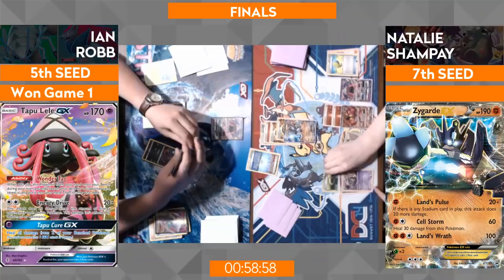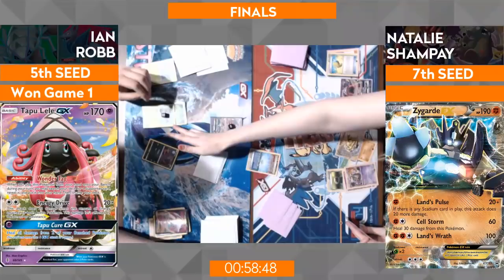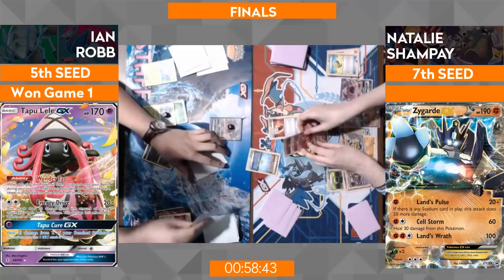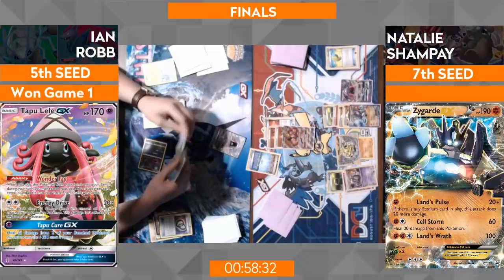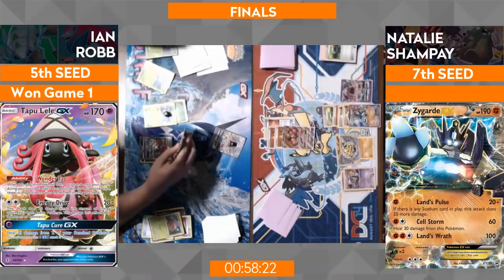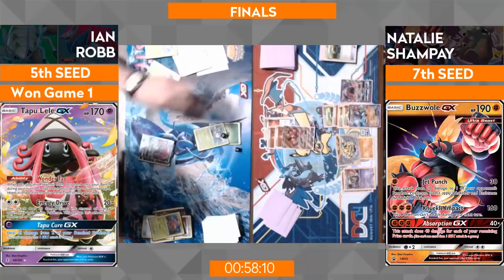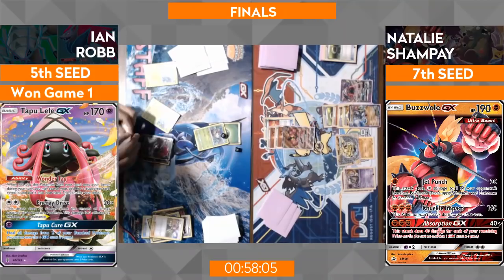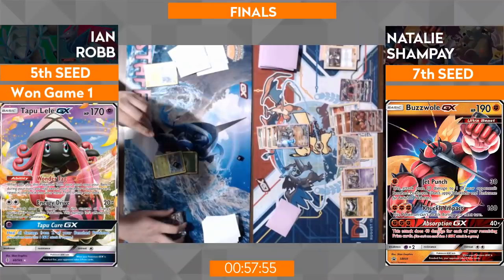There's a Float Stone on the Zygarde — Fighting Fury Belt is going over to Buzzwole, so with increased damage output it becomes a little bit scarier. There's not much Ian can do right now; he needs something good off the top. We're going to see more of these basics disappearing. Is it the secret to this deck? Natalie smelling blood in the water — it's the real deal. Even Ian is questioning these tiny fight-back plays he's trying to make. Just another pass from Ian — you hate to see that after such a wonderful tournament, just floundering.